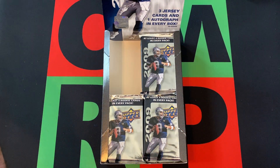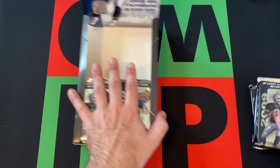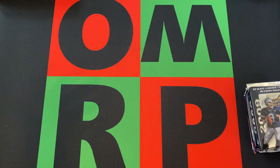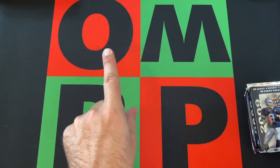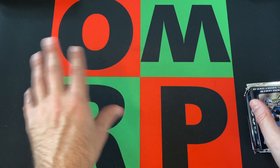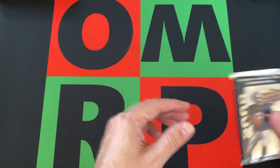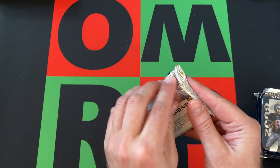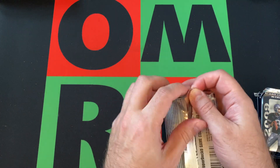We're going to open up four more packs, another stack of packs today. If you missed last time, a little spoiler alert: we did get the autograph in the box. We were supposed to get one autograph per box and three jersey cards. We got one jersey card, so we're still on the lookout for two more. We pulled one of the bigger rookies from this product, but we're still looking for the big rookie — Matt Stafford. Hopefully we can find that card in these remaining 12 packs.